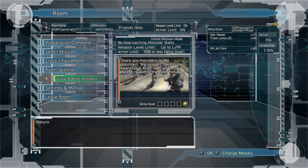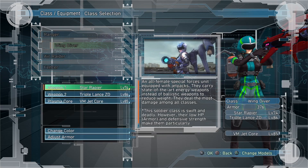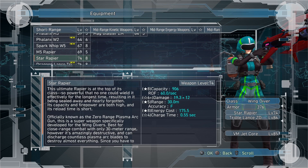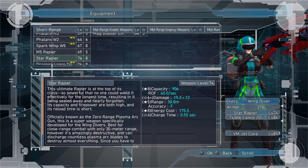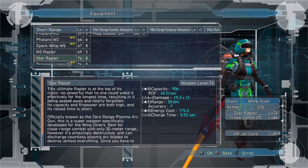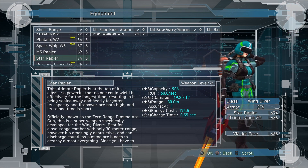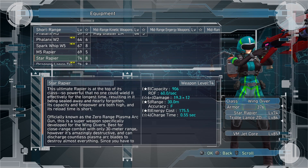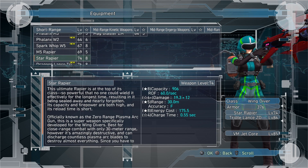First off, what you want to do for the Wing Diver is pick your best rapier. Honestly, you could do this with probably any rapier — you just have to be real careful with the lower tier rapiers and their damage output. They have a good way of stun-locking the enemies, but sometimes one of these pill bugs can still get through. I'm going to show you the Star Rapier, which is the best rapier you can get right now.